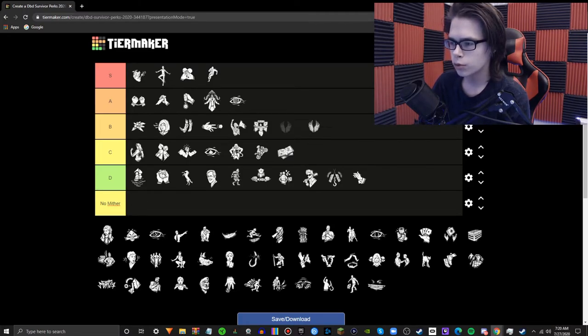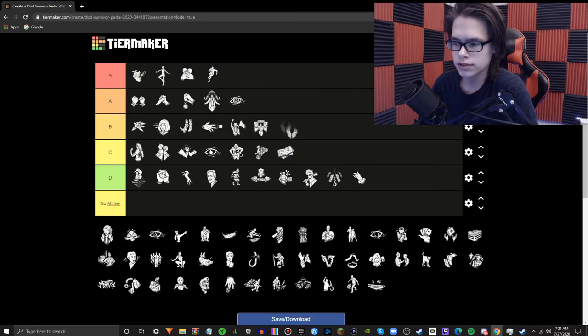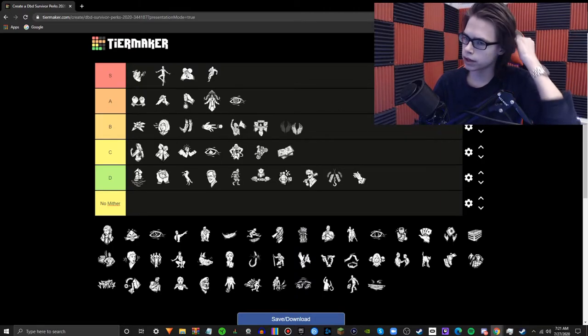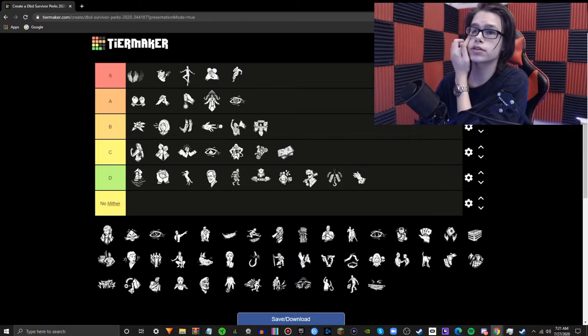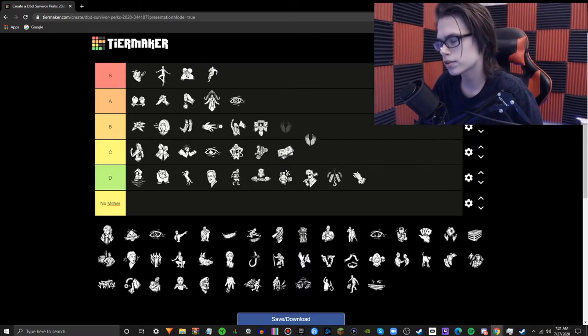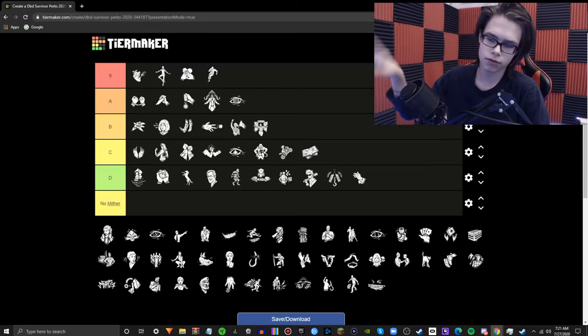Hope — I see a lot more people using this perk, which is very interesting. It's kind of like a different Adrenaline. I see people running Adrenaline and Hope together because they both trigger at the powering of the exit gates. Adrenaline gives you a Sprint Burst and a boost of health, while Hope gives you haste for about four minutes — the rest of the match. So you are faster by the time the exit gates are powered. I would say at that point you don't need it because you already have Adrenaline and a Sprint Burst to wherever you want. Hope is kind of redundant because Adrenaline exists. Haste is nice, but I can't say it justifies a perk slot. C tier.